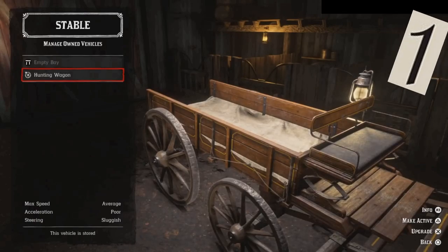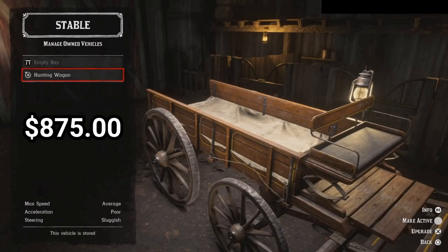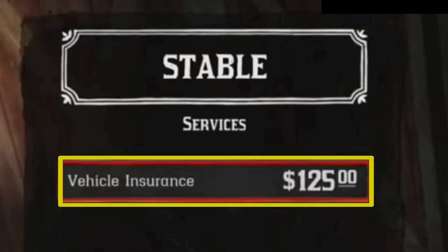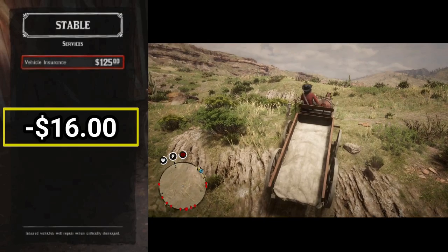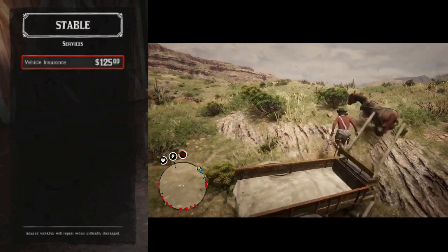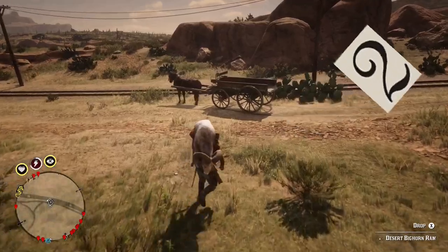Tip number one. If you're prepared to shell out $875 for a hunting wagon, then do yourself a favor and spend another $125 on getting the insurance. Without it, each time you damage your wagon, you're going to cough up $8 in repairs. It covers you for when you damage your wagon and if your wagon is damaged by griefers, so it's certainly well worth it.